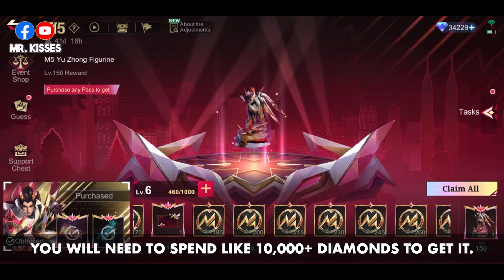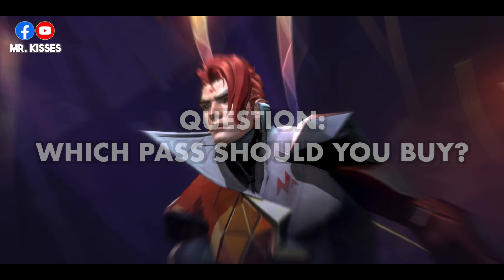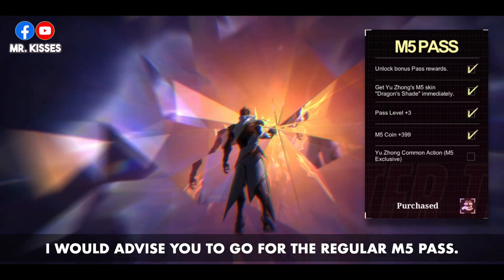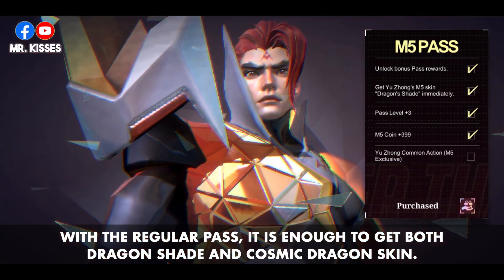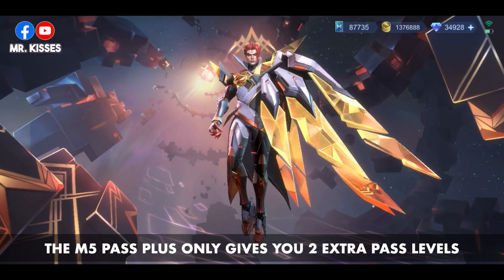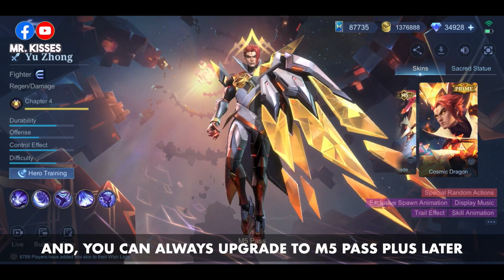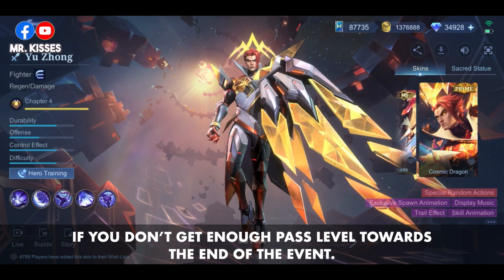As for the figurine, it is impossible to obtain with just a pass — you will need to spend over 10,000 diamonds to get it. I would advise you to go for the regular M5 pass, as it is enough to get both Dragon Shade and Cosmic Dragon skin. The M5 pass plus only gives you two extra pass levels, and you can always upgrade later if you don't get enough pass levels towards the end of the event.